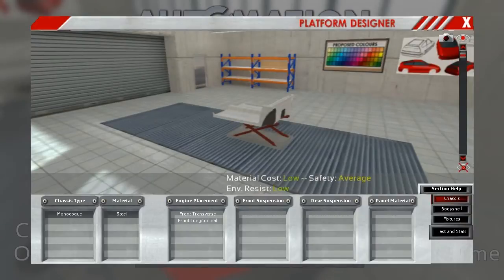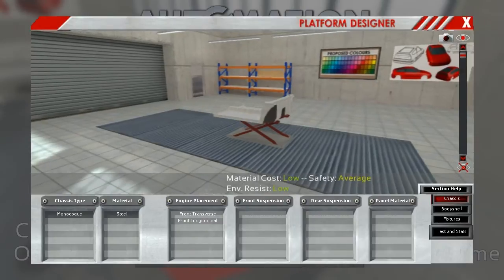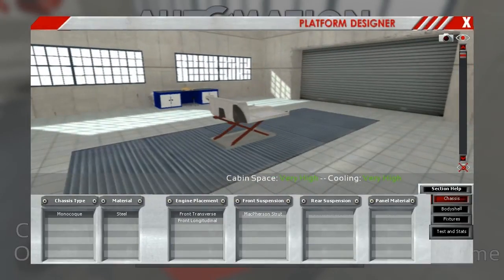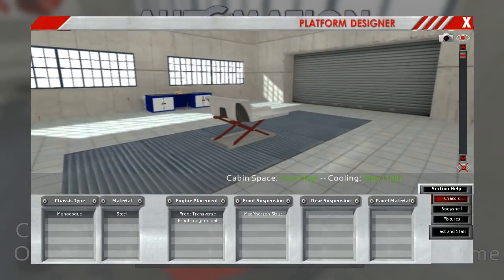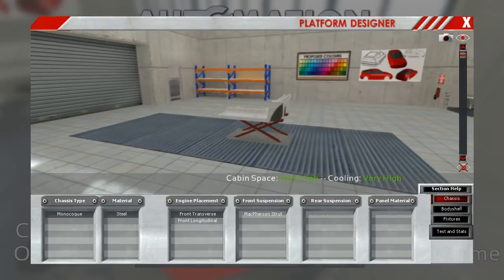All of this stuff is what still needs to be worked on. The core elements are here — now they have to start working on options and stuff like that, especially for things such as suspension, braking, and wheels. We can choose either a front transverse or front longitudinal, which would mean front wheel drive or rear wheel drive, basically. With a front wheel drive setup you get lots of cabin space and very good cooling dynamics.